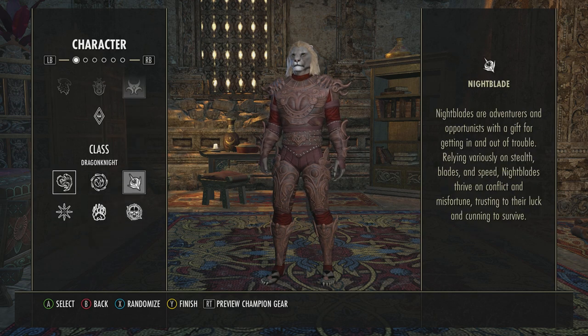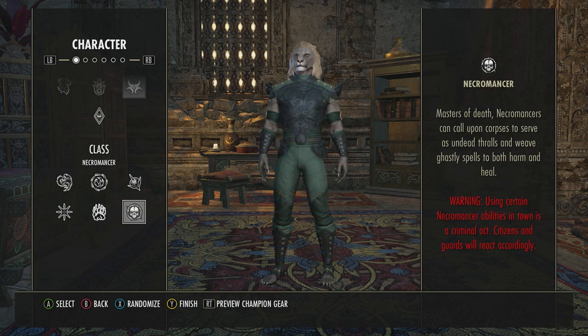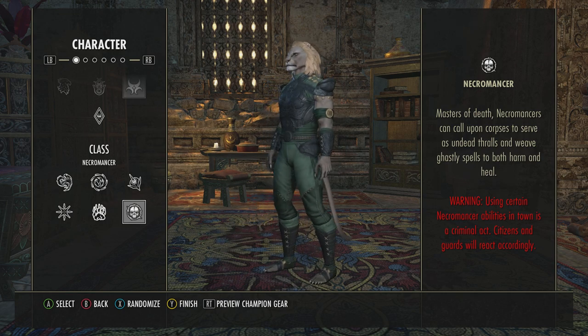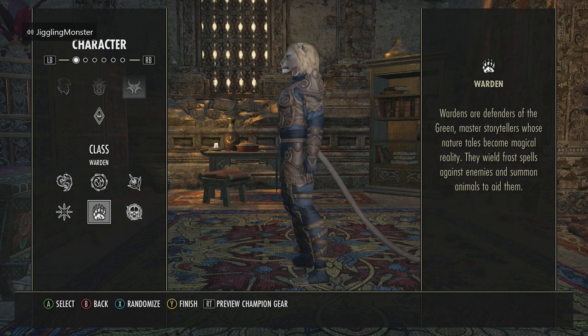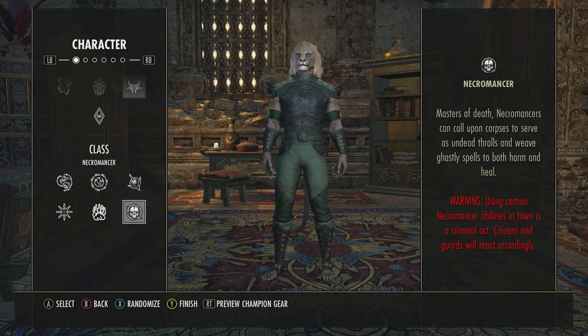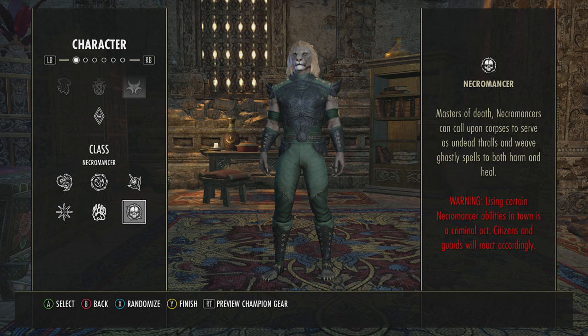Next is your class, and your class is a little bit more complicated. The Warden and the Necromancer can only come into play once you've got the Elsweyr DLC for the Necromancer and the Morrowind DLC for the Warden. Just to note about the Necromancer — a lot of its abilities are a criminal act, so if you use them in front of people, you can get arrested, get bounties, become notorious, and if you do it enough, guards will hunt you down and kill you.